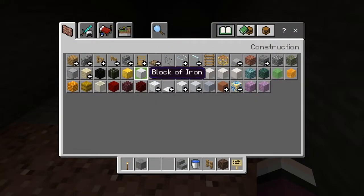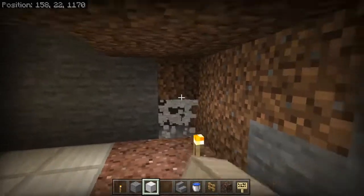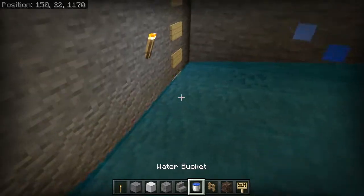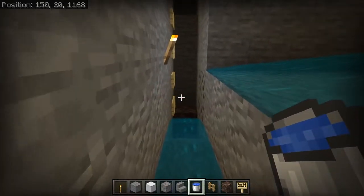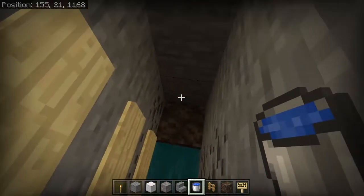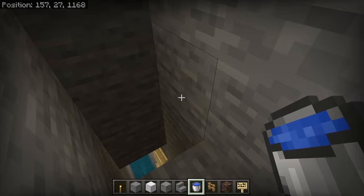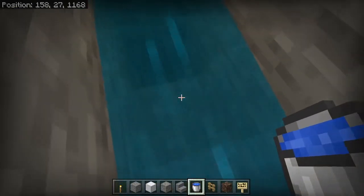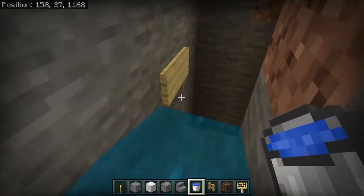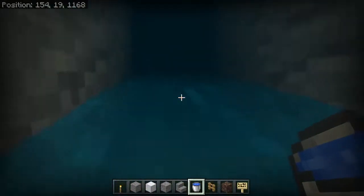Change these blocks to mark where they'll be falling so you can see the landing zone clearly. Make a room here for storage, enchanting, or whatever you want. For the tunnel, come up and place a water bucket to create a water column — give it a second. At the same time, place a sign so you know they'll be falling right there, then come back down.